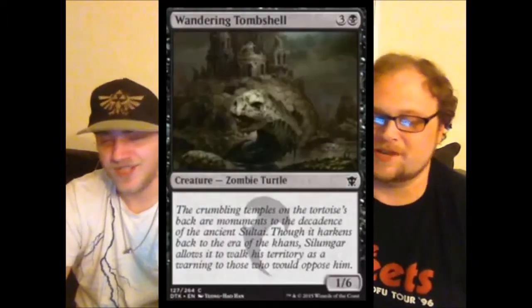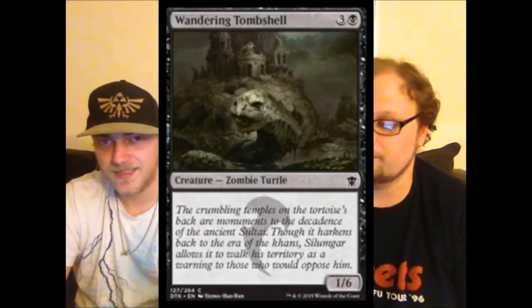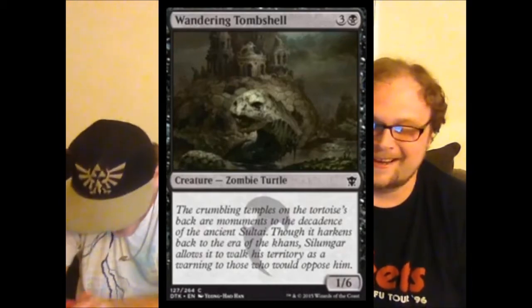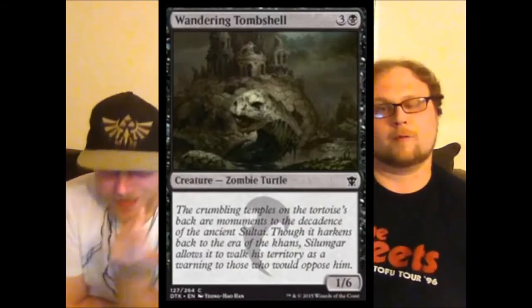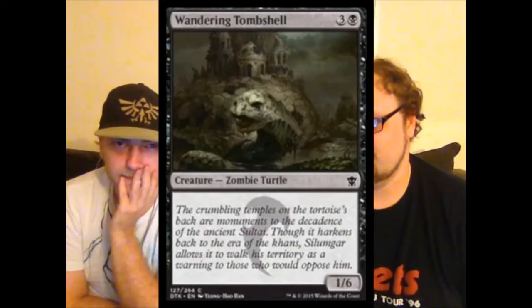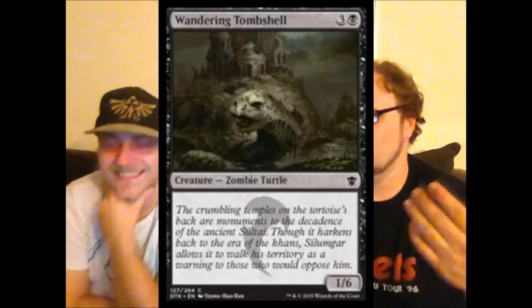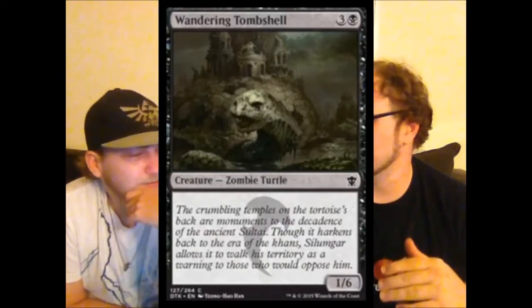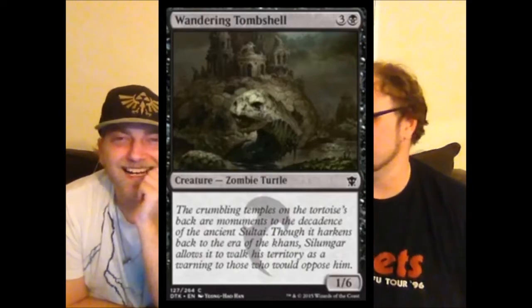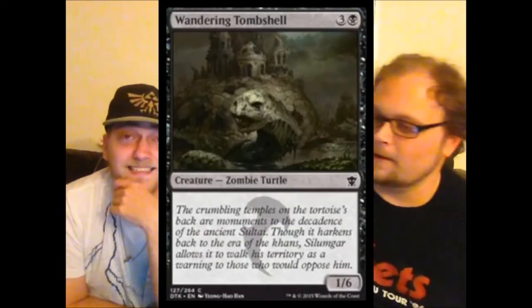Wandering Tombshell — love the flavor. It's a four-mana one-six that doesn't do anything else. It just kind of sits on your side of the board, blocks all the things, and that's it. It'll kill one-toughness guys and you don't care. What a silly card. And that's it for black — that's every black card in Dragons of Tarkir.